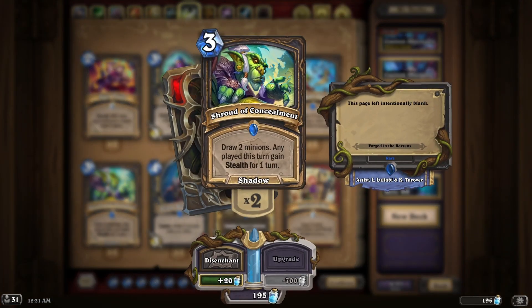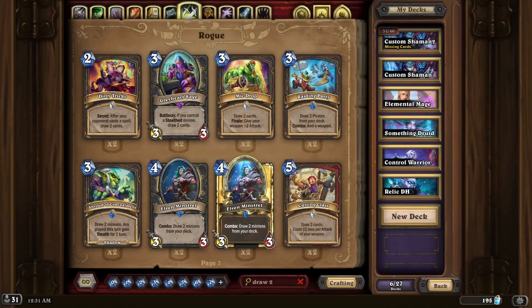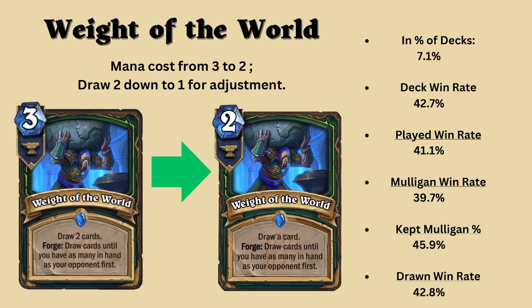Demon hunter already has one drawing 2 rush minions with a unique effect of reducing their cost. Rogue has had some in the past where you draw 2 minions and if you play them give them stealth. They're not necessarily a bad effect but they do fall short. With this card specifically, the forge effect is really strong. If you play your deck correctly you can draw 3 to 4 cards easily with the forge effect alone, in addition to the cards drawn from the initial effect. What I have done is reduced the cost of the card to 2 mana and adjusted the effect to draw 1 card instead. I personally think you could even make this 1 mana draw 1 with the forge effect still being the same, but that could easily make it one of the strongest forge cards or even draw cards we've seen. Let me know what you guys think about this change.